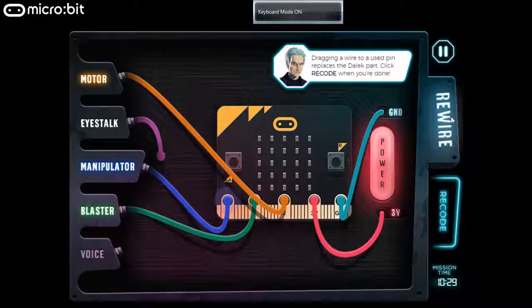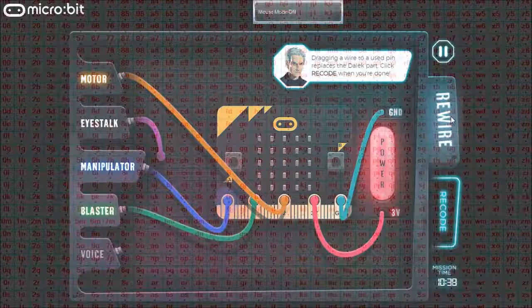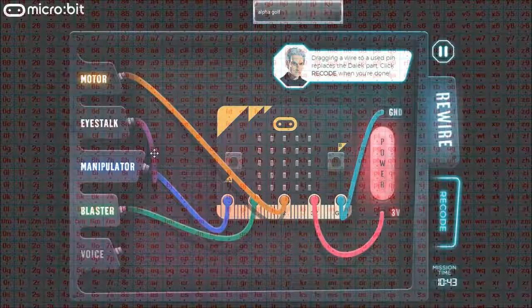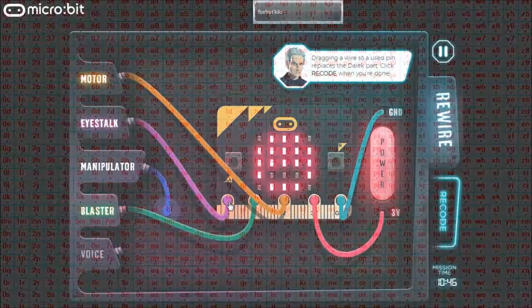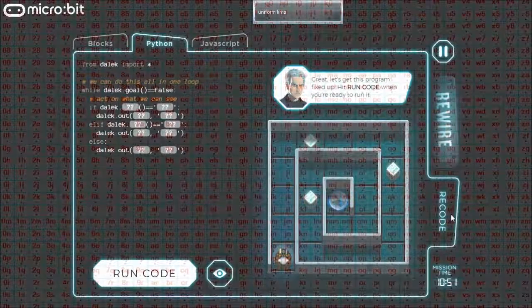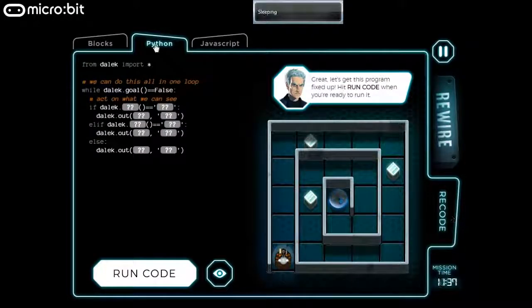We need to replace a part. Now we won't need the manipulator, because there's nothing to manipulate, but we will still need the motor and the blaster, and the eye stalk. So I think the rule should be: if the eye stalk sees nothing in the square immediately in front, we move forward. If it sees a block, we blast it. And if it sees a wall, we turn right. And that's how you get around the spiral.